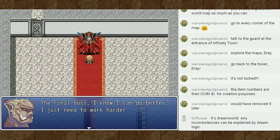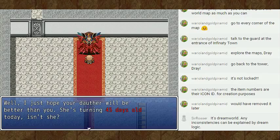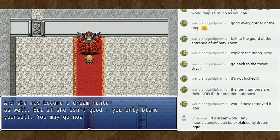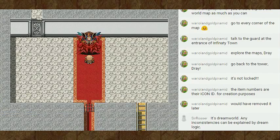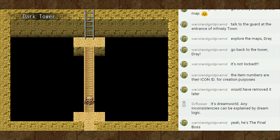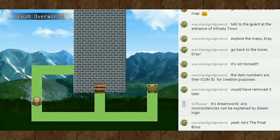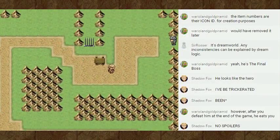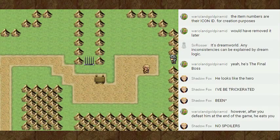The Final Boss? I know I can do better. I just need to work harder. Well, I just hope your daughter will be better than you. She's turning 45 days old today, isn't she? Yep, today is the day when I tell her about the second objective. And she may become a dream hunter as well. But if she isn't good, you only blame yourself. You may go now.